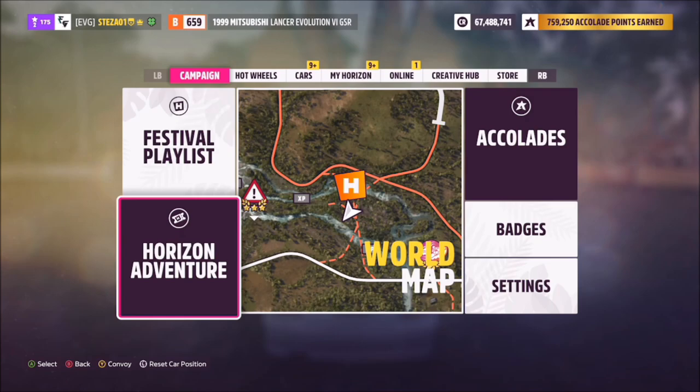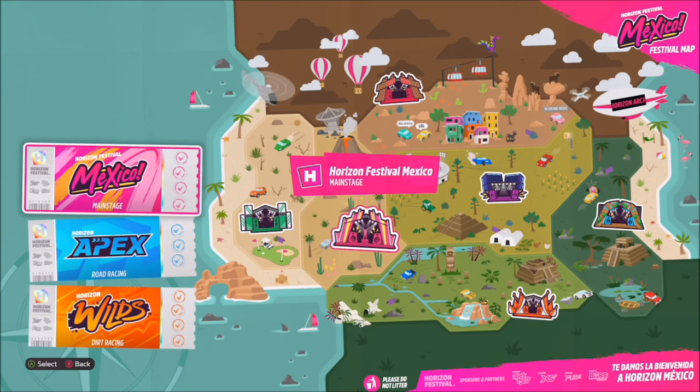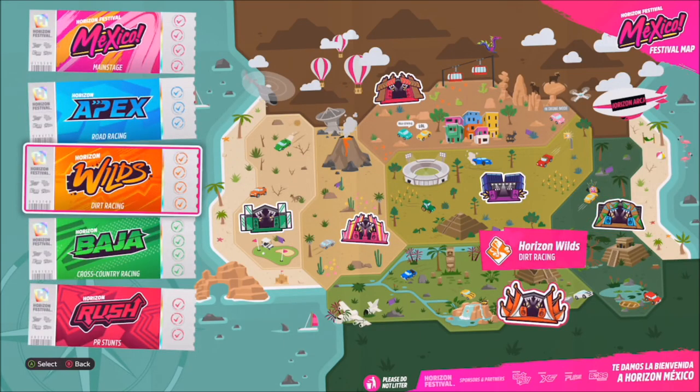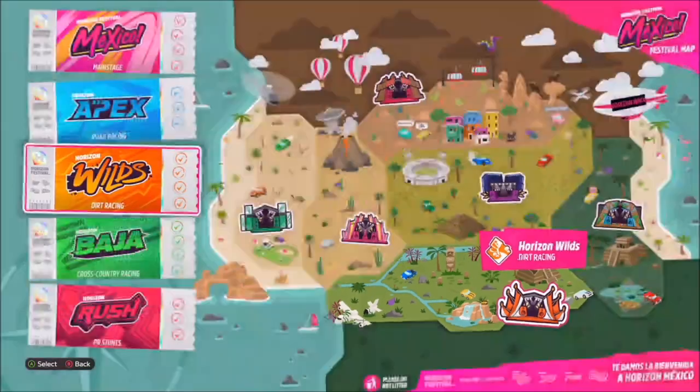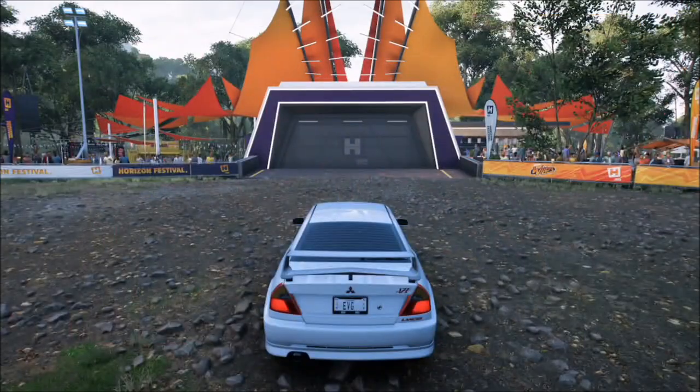For those that don't have it, all you have to do is progress further in the Horizon Adventure and scroll down to unlock the first Horizon Wild, which will unlock the main outpost there. That's just for those who haven't progressed that far yet or are new to the game.